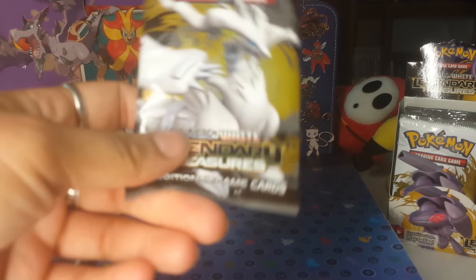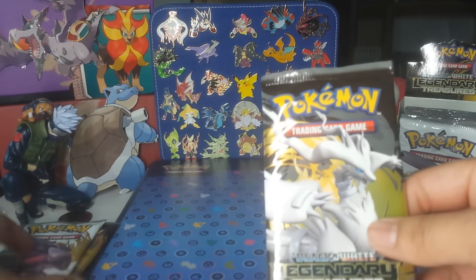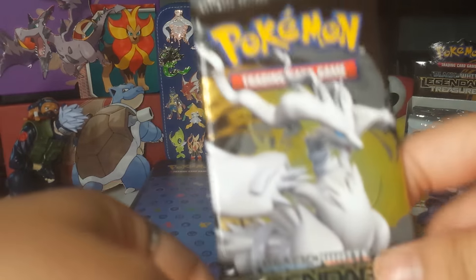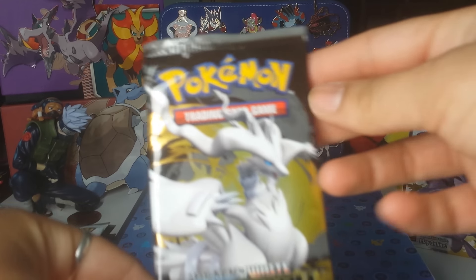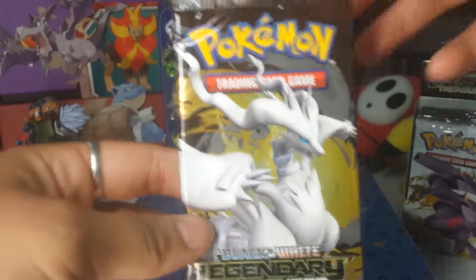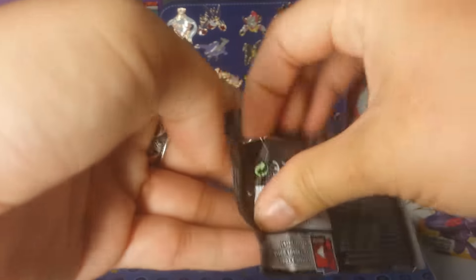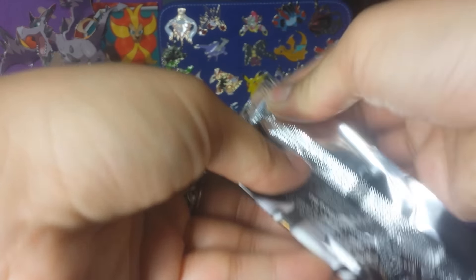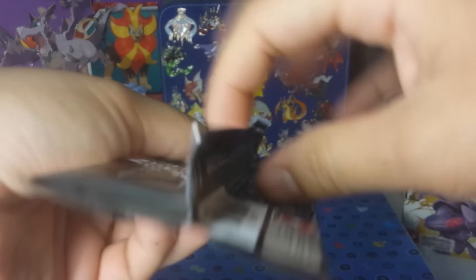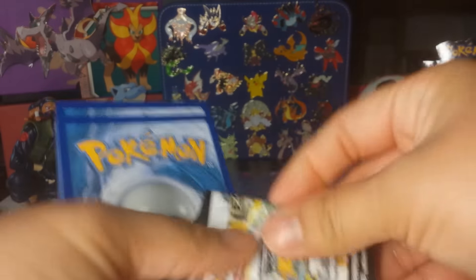I have zero Ultra Rares from Legendary Treasures, so anything will be a blessing in this first part. Got the Reshiram pack to start off. I love the gold design, the black — I just love the design of Legendary Treasures. They make it actually feel like a treasure. There's a code card for you guys; hopefully you can get something good in there, maybe a gold card or something fancy.